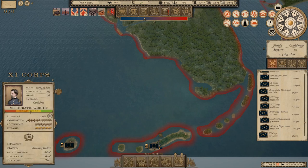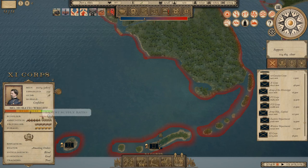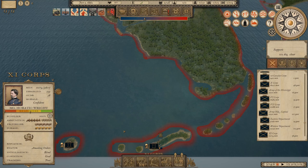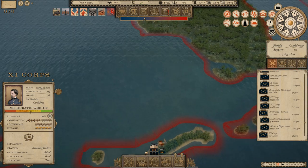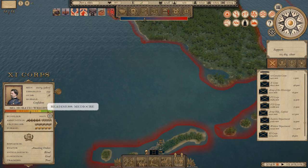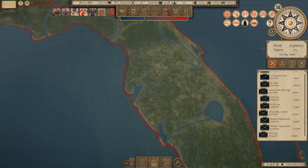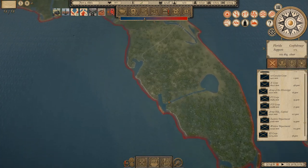He's got 100% supply flow — at least at the moment, since I haven't advanced time yet. There's a port right here at Key West; he is drawing supply seaborne. I think it's okay to let him sit here a little bit and come up in readiness — we want him at green readiness before he starts a fort siege. We also need to give him time for the Fort Jefferson brigade to transfer over.